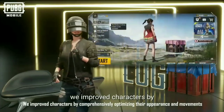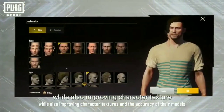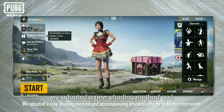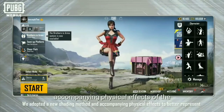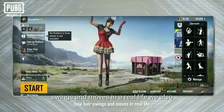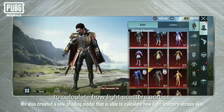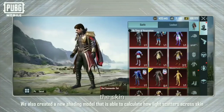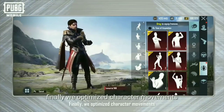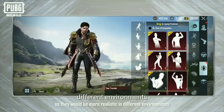We improved characters by comprehensively optimizing their appearance and movements while also improving character texture and accuracy of their models. We adopted a new shading method and accompanying physical effects representing how hair swings and moves in real life. We also created a new shading model that is able to calculate how light scatters across the skin, making character skin texture appear more realistic. Finally, we optimized character movements so they would be more realistic in different environments.